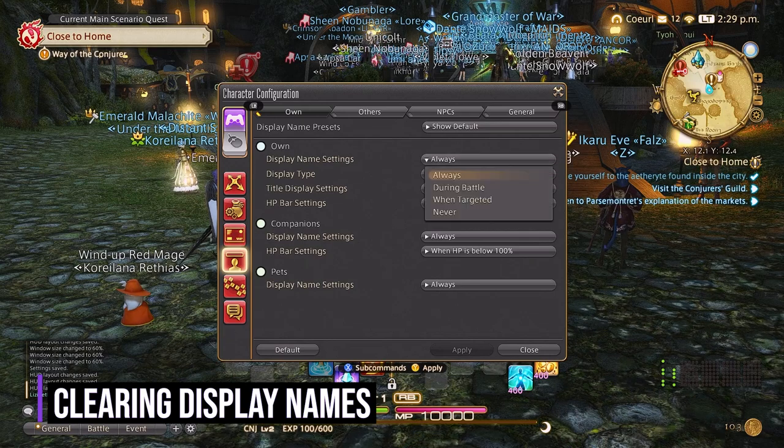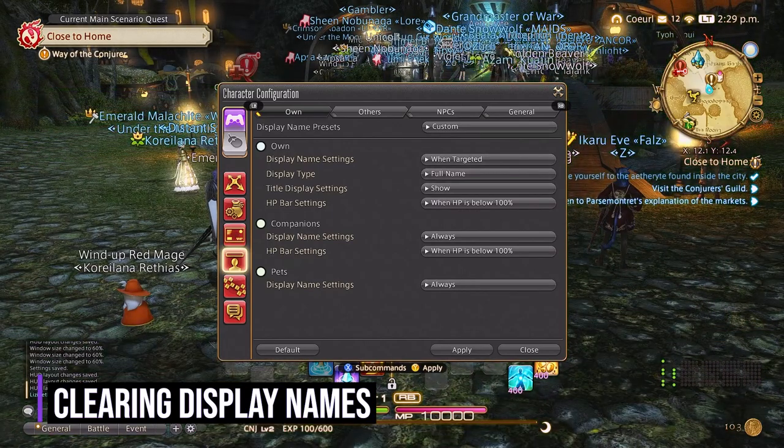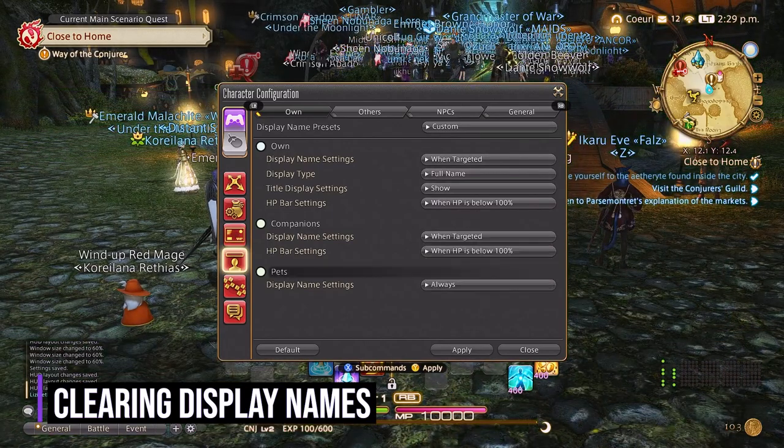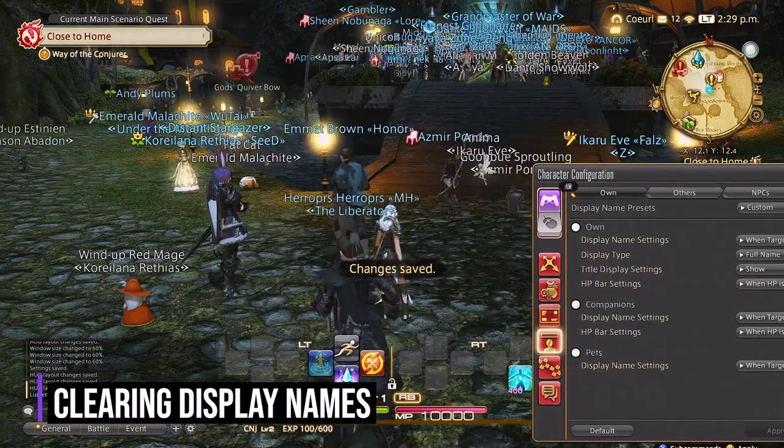You'll see display name presets, which we will change all of these to when targeted. This is going to make yours and your companion — which is your mounts and your pets — only display when you target them.